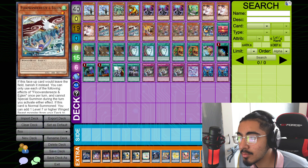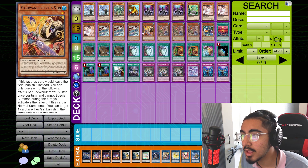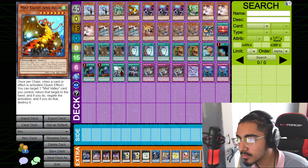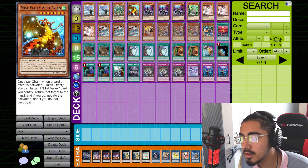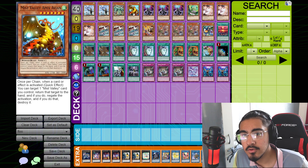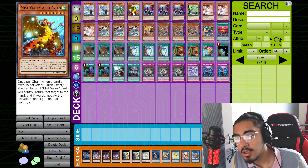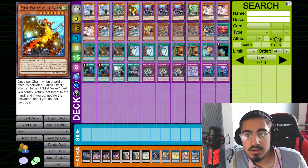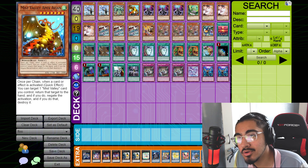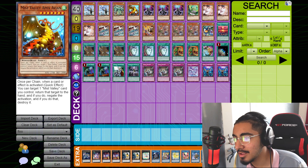Cards like Robina, Eglin, and Stree all give you extra tribute summons, so they allow you to bring out these big monsters without special summoning them. Mist Valley Apex Avian is basically just a free negate. There is a way to loop this negate — if you want to go watch MBT's video on it, just search up MBT. He'll show you how to loop it so you basically just win because you have infinite negates.